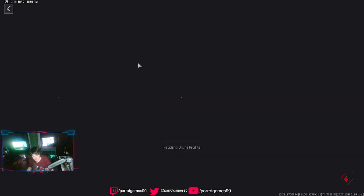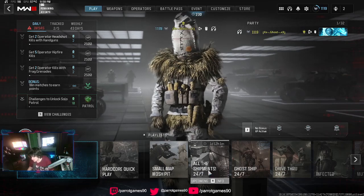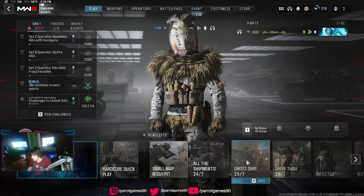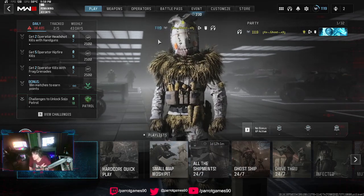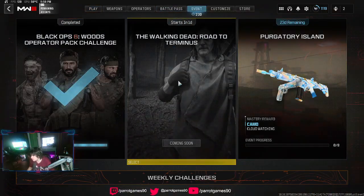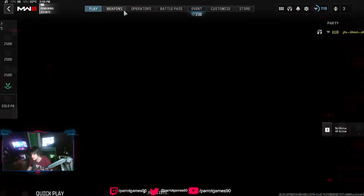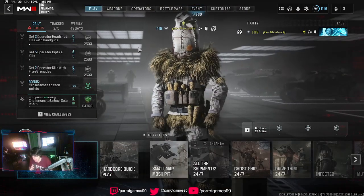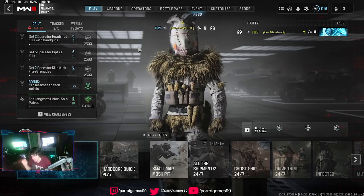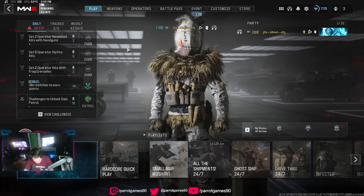So we got all that done. In about one day we'll get all Shipment 24/7, so all the different variants of Shipment we'll be getting over the next few days. And we have a new event with Daryl from The Walking Dead — I think this one is going to be an XP event only. If you haven't yet, please like, comment, subscribe and I'll see you guys tomorrow with a new video. Peace.